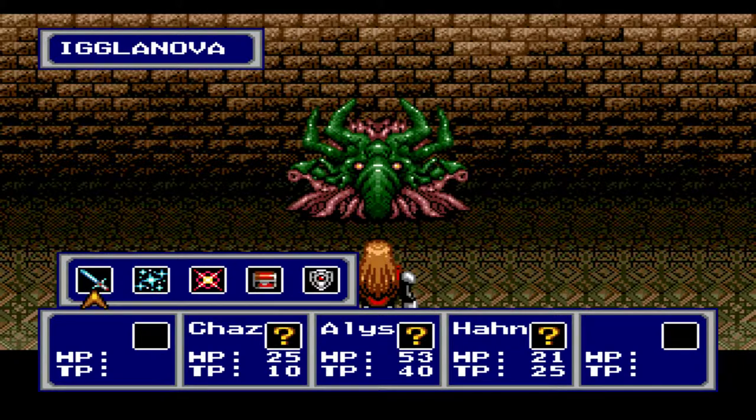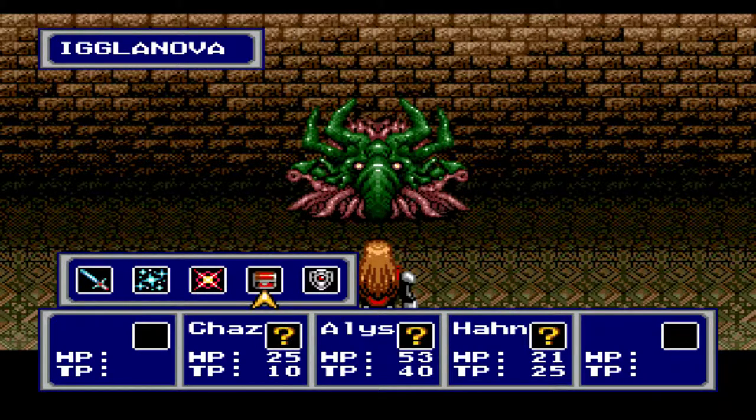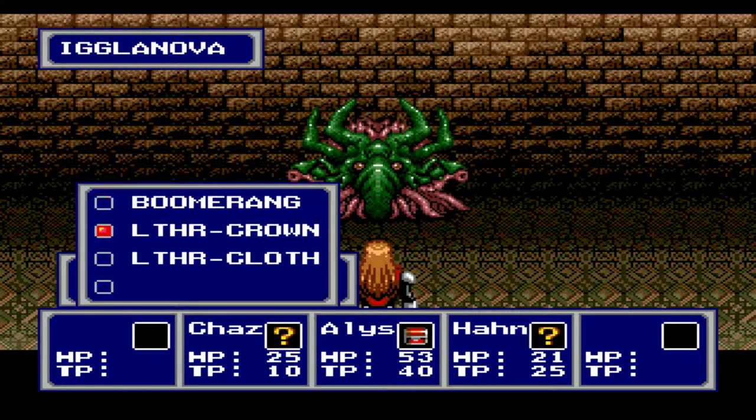You have commands, which you can manually input your tactics. So you have attack, you have technique points — which is the TP — essentially magic points, magic spells in the game. Then you have skills, which have a fixed amount of charges. As you level up, they will increase the amount of times you can use them.